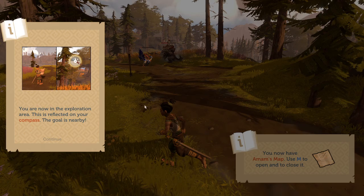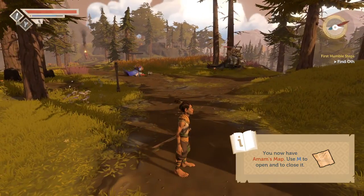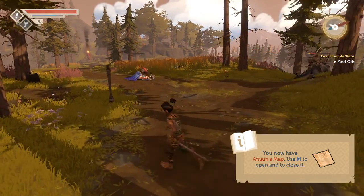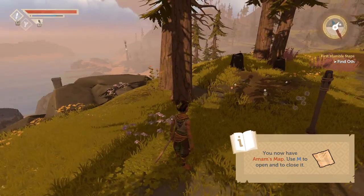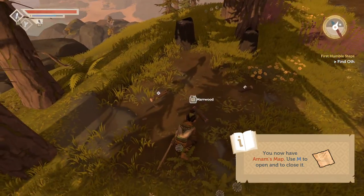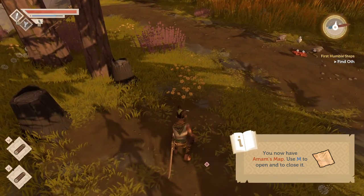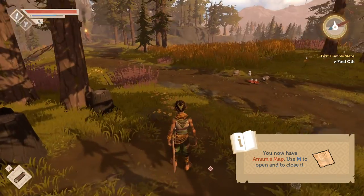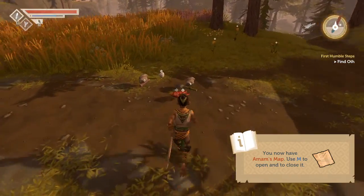Now the exploration area — this is reflected on your compass. The gold is nearby. There are different factions and things, so I don't really want to join into that combat in case it affects a faction. Looks like these are respawn spots for supplies too, because they're grayed out now, or redded out even.